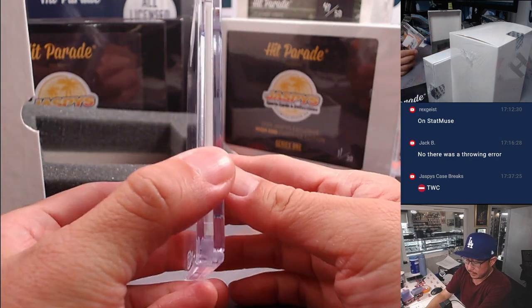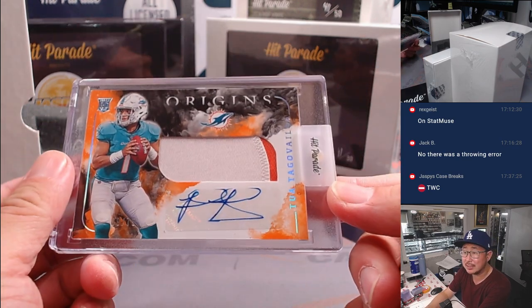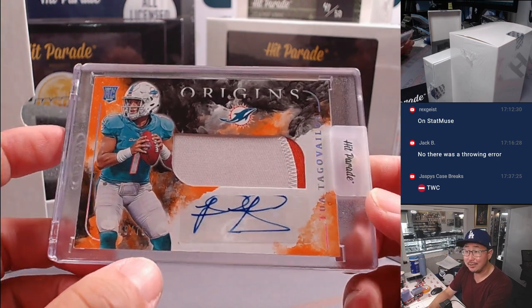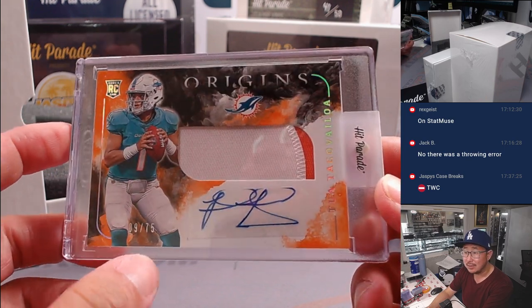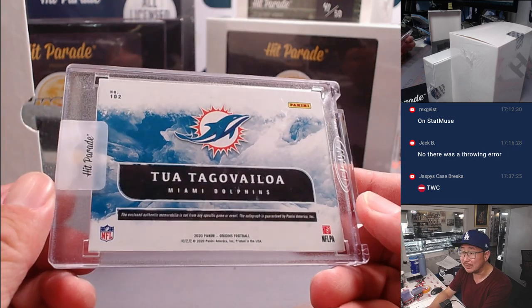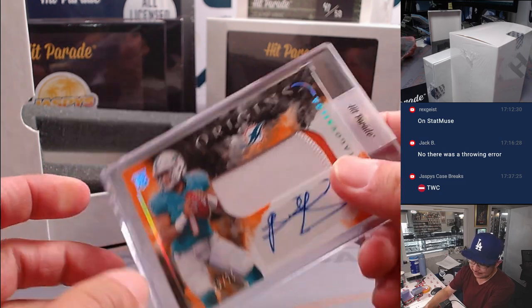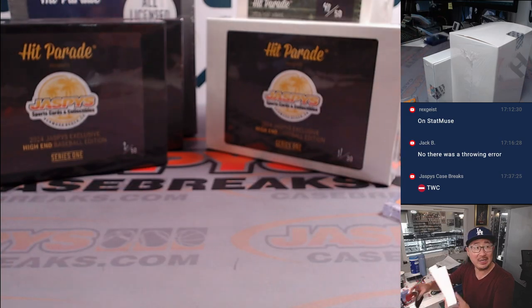Let's do some football first. First one out of the gate — I think it's landscape mode — it's Tua Tagovailoa. Rookie patch and autograph from Origins, nine out of 75. That's awesome. Dolphins — that'll be for Tristan and the Dolphins. Nice, good start.